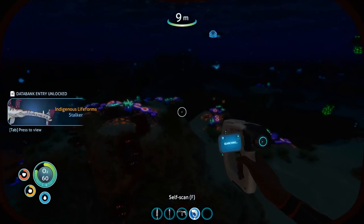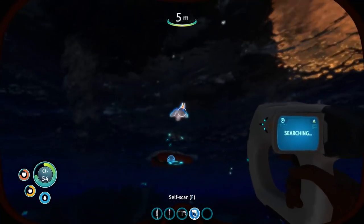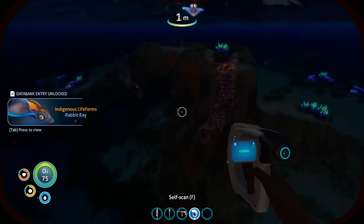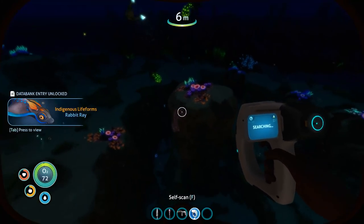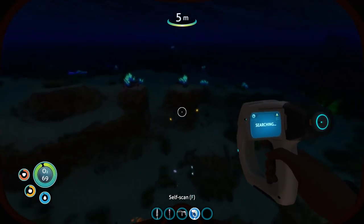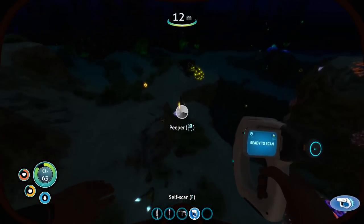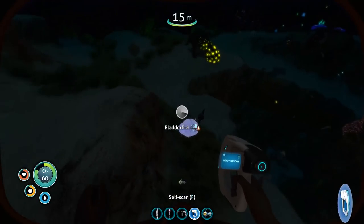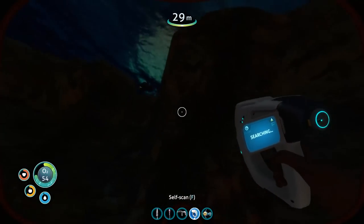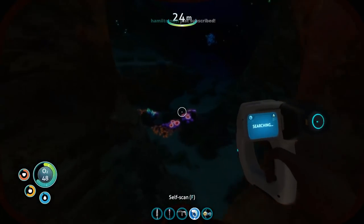That's my salvage. We need you — actually, no, you're free. We do need peepers for food, and bladderfish for water. I'm assuming maybe we can scan them in the inventory once we get them.